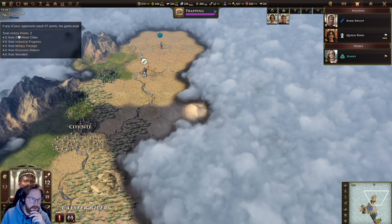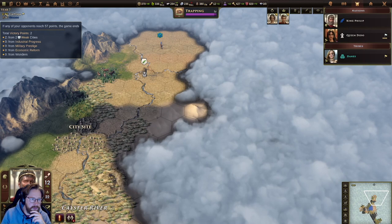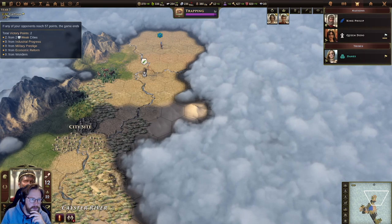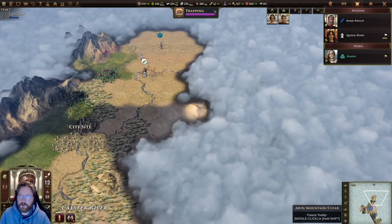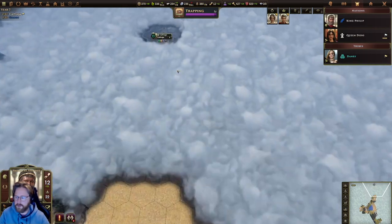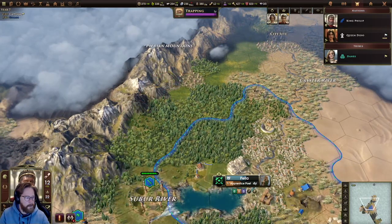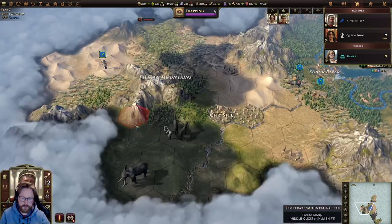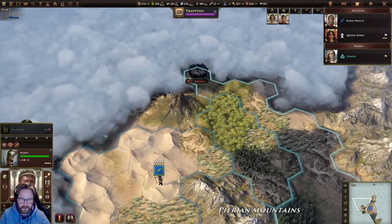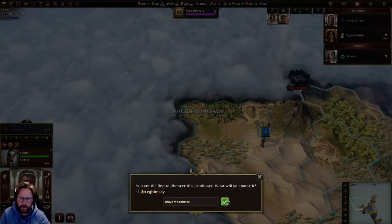They are ahead of us — they have two cities. But it's not looking like they are a lot ahead. We found the Tuja Woodland while continuing our exploration and gaining legitimacy.